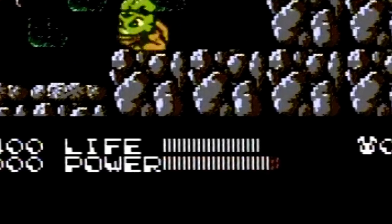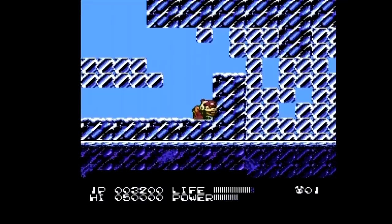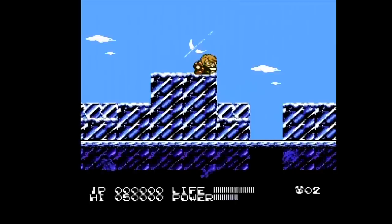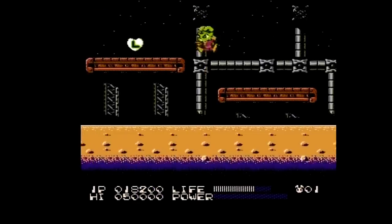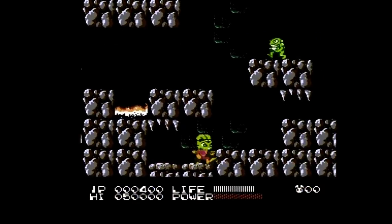By pressing and holding B, you can charge up a gauge that allows your characters to use their special powers. Bucky can jump higher, Deadeye Duck can cling to walls, Blinky can fly, Jenny has the ability to shoot an orb which you can control, and Willie has a laser that you can charge up. In addition to the tried and true game pickups like 1-ups, bonus points, and life hearts, you'll also find occasionally a green circle with a P in it that will permanently increase the power gauge for the character you're using.